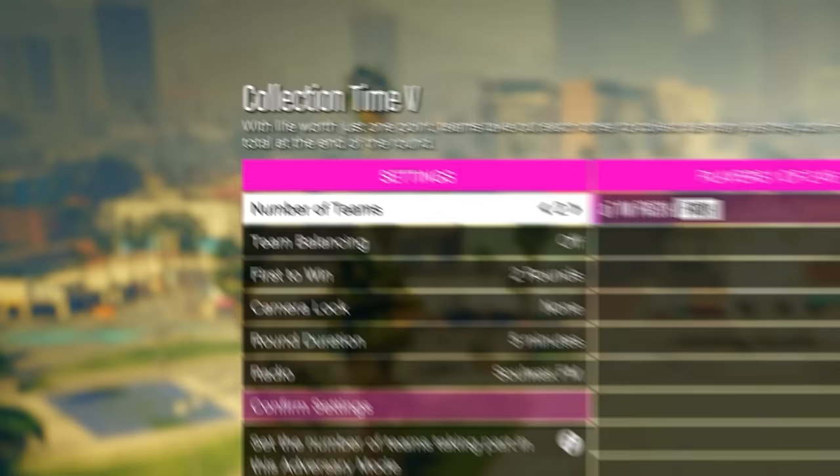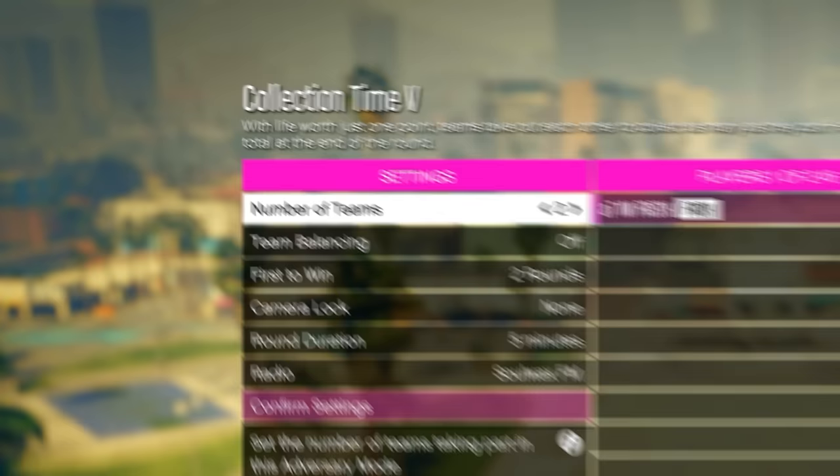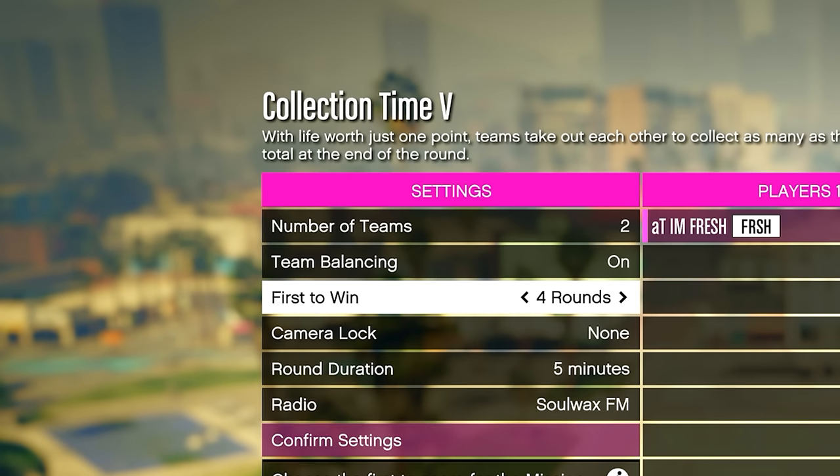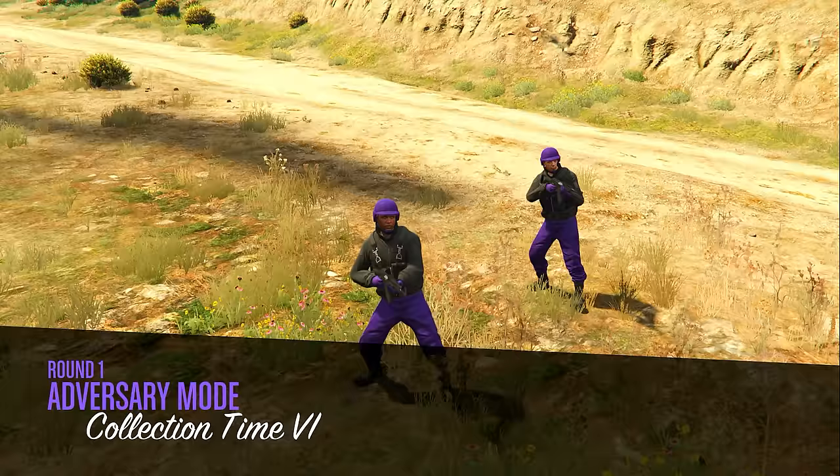For the settings: set the number of teams to four if you have a lot of people, or two teams if you have fewer. Set team balancing to On, First to Win to four rounds, and round duration to 15 minutes — though 10 minutes is honestly the perfect sweet spot.